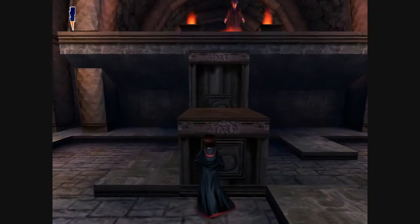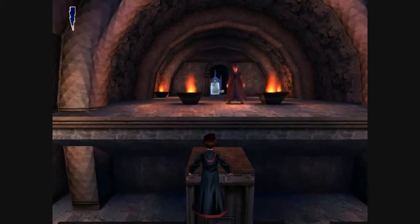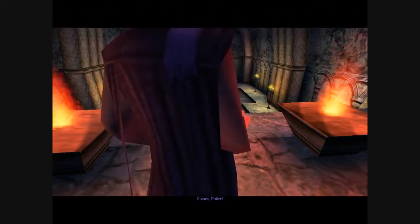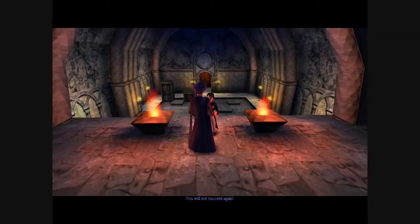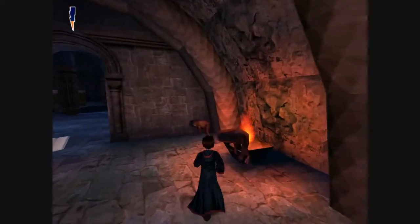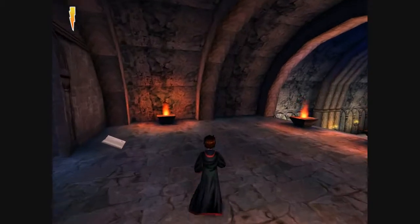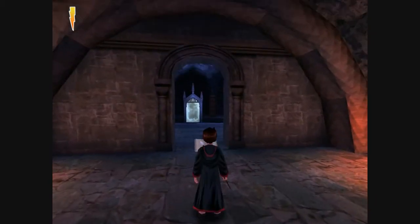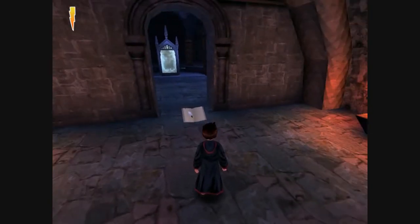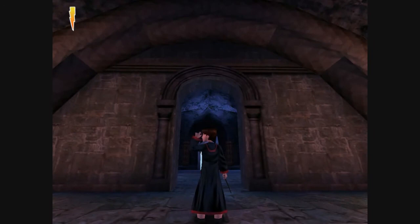Climb up here now — all the way up top. "Curses, Potter. You will not succeed again." So now we've got four chocolate frogs — grab all four. And we've got a save book. Next time on Harry Potter and the Philosopher's Stone, we're going to go face the final boss. We're already almost done the game. Grab this save book here. Please rate, comment, and subscribe, and I'll see you guys next time.